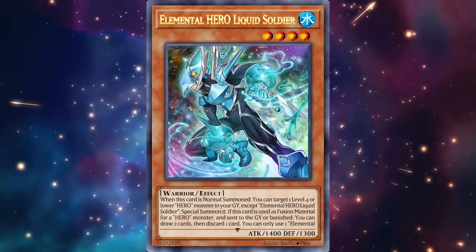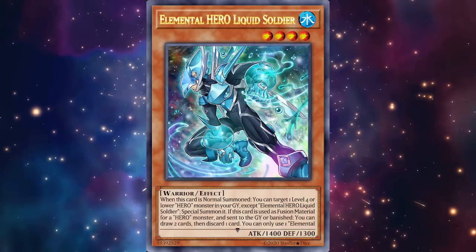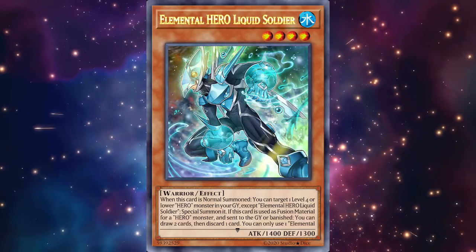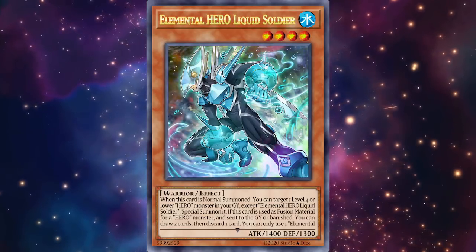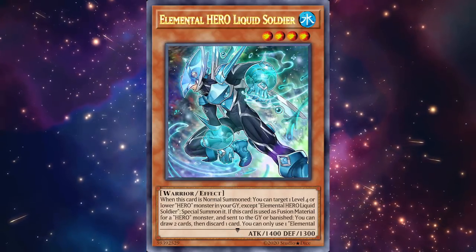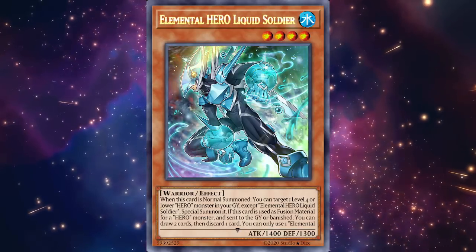Right now heroes' follow-up when going first is just summoning Vion, sending Celestial, and then hoping to draw Mask Changes — that's really it. Liquid Soldier gives you definitive follow-up, which good decks need. The other effect: if this card is used as fusion material for a Hero monster and sent to the graveyard or banished, you can draw two cards then discard one. You can only use one effect of Liquid Soldier per turn. It's a great comeback card whether you draw it for turn or already had it in hand.